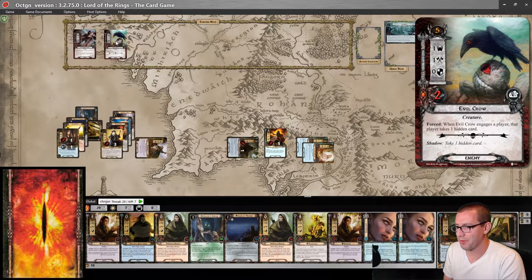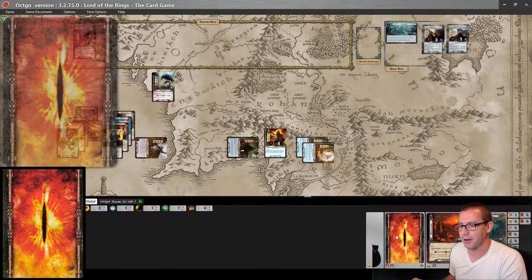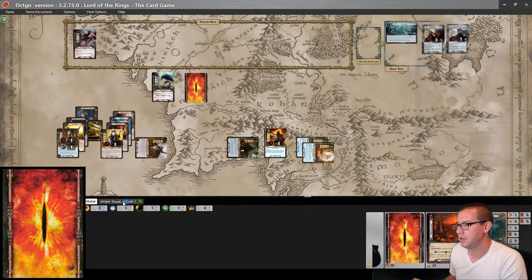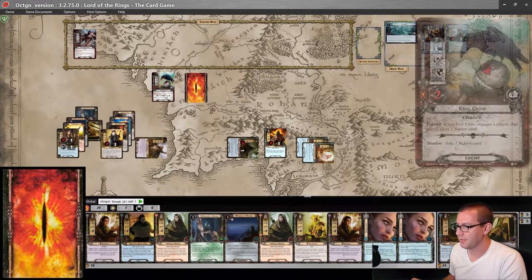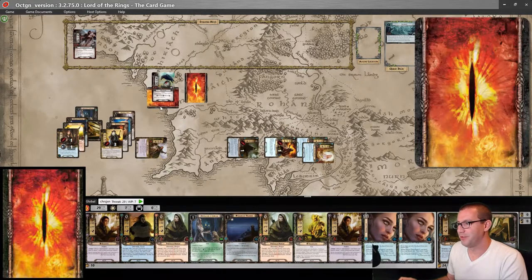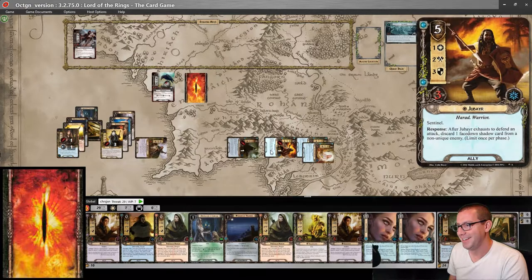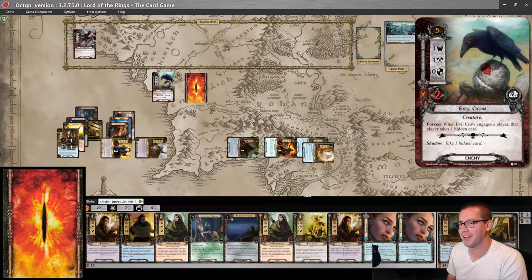I am forced to engage an Evil Crow, which deals me one hidden card. Defend with Jubeir and delete the shadow effect. He takes no damage, and just Gandalf is plenty to kill the Evil Crow.